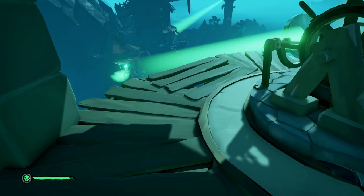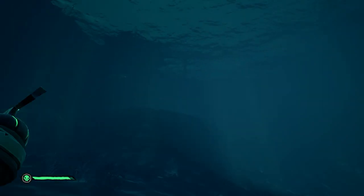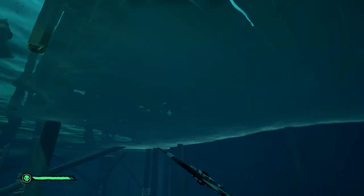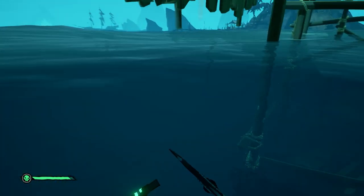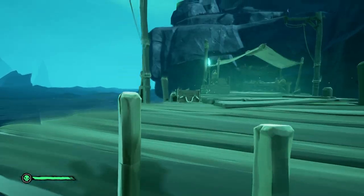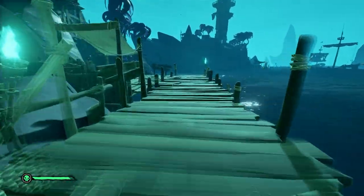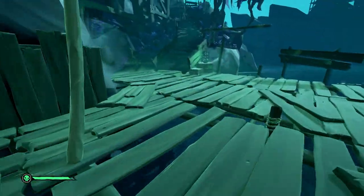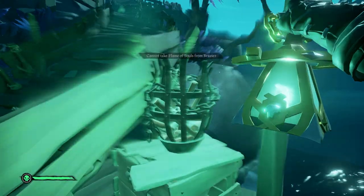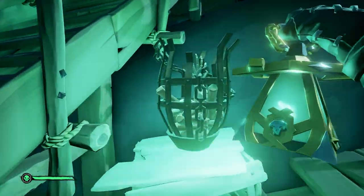After both of the braziers are lit, the dock of the middle island will appear. Make your way onto the middle island until you find the blocked capstan. To unblock it, you have to light up every brazier with the Flame of Souls.